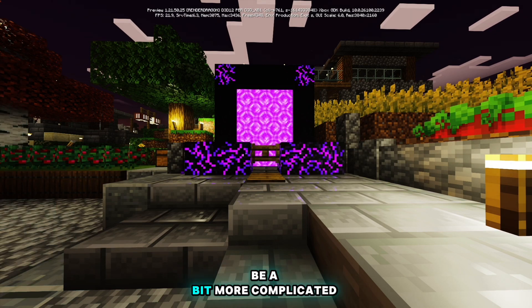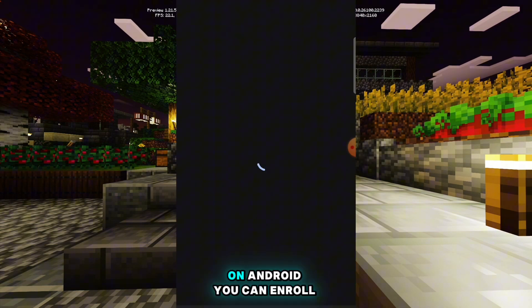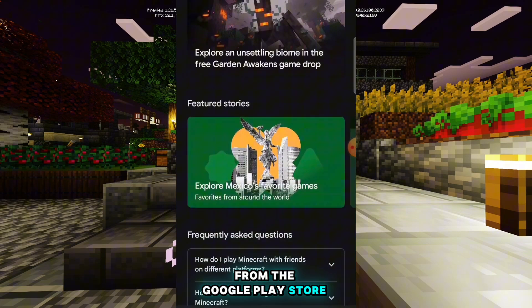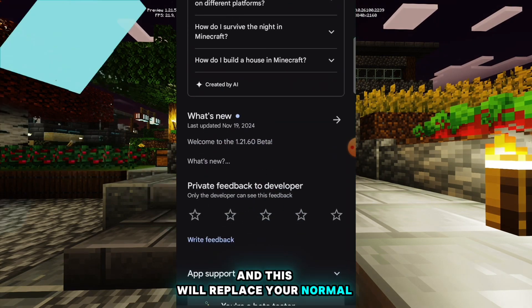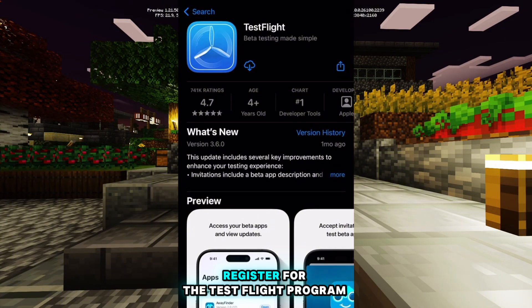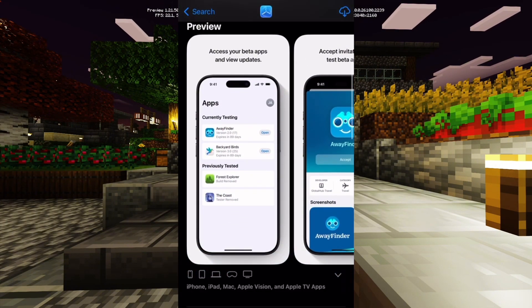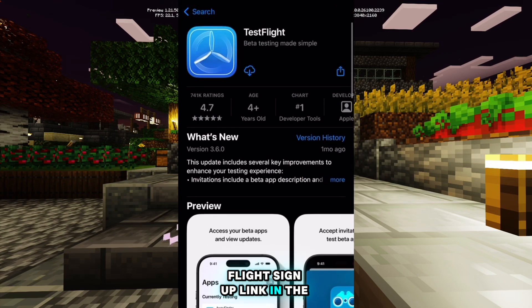For mobile devices, it can be a bit more complicated. On Android, you can enrol in the Minecraft Beta program from the Google Play Store, and this will replace your normal Minecraft app. iOS devices will have to register for the TestFlight program, which also has limited spots available. You can find the TestFlight signup link in the description below.